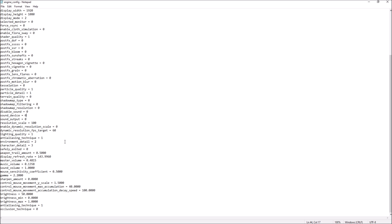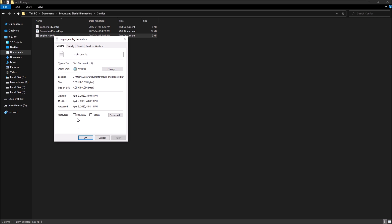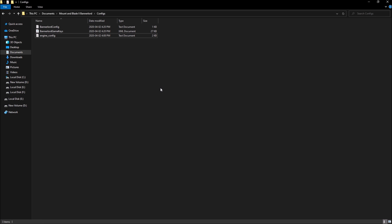If everything matches what you chose in-game, you should be fine. If you need to lock the file, right-click on the engine config, go to Properties, and make sure Read Only is checked. That's about it — if you have any questions, post them in the YouTube comments along with your CPU, GPU, and RAM specs and I'll try to help. Don't forget to subscribe to the channel — peace!